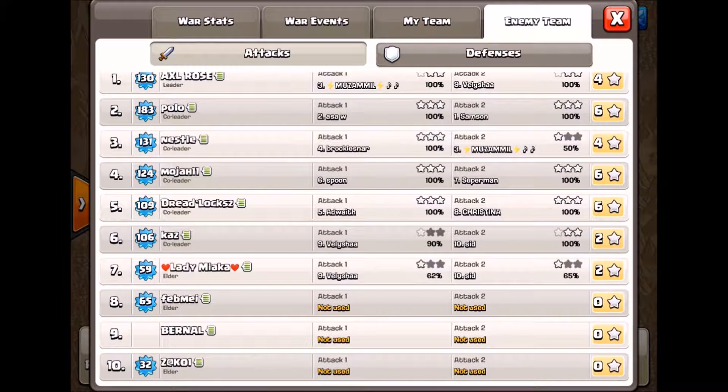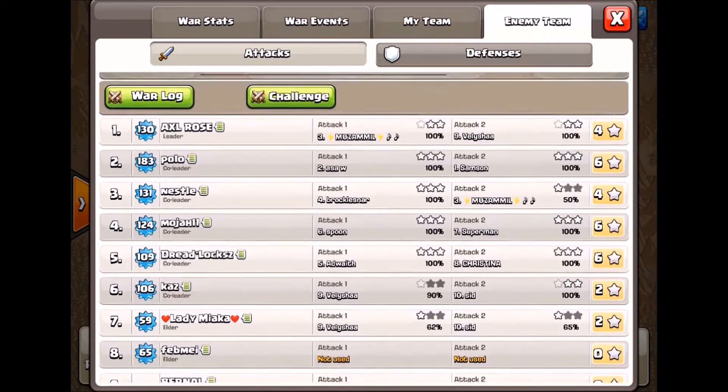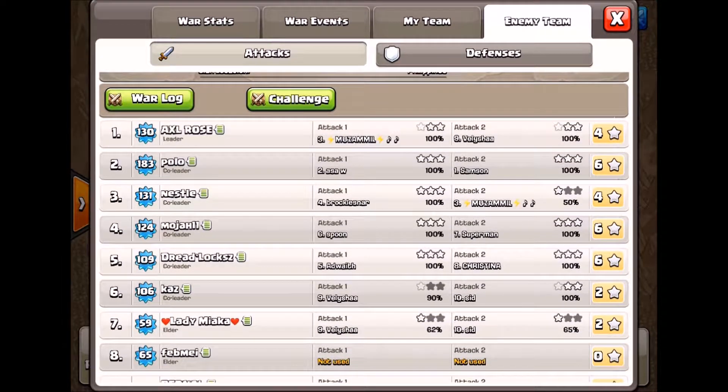Let me show you why you don't need to expect the bottom players to attack. Their bottom three didn't bother to attack, and their fourth from the bottom did two one-stars just to get some loot. Their number six, an engineered town hall 11, took out their bottom two bases. Their three, four, and five were town hall 10s, and almost all those attacks were down — attacking down on town hall levels — with only two attacks across at much weaker town hall 10s.